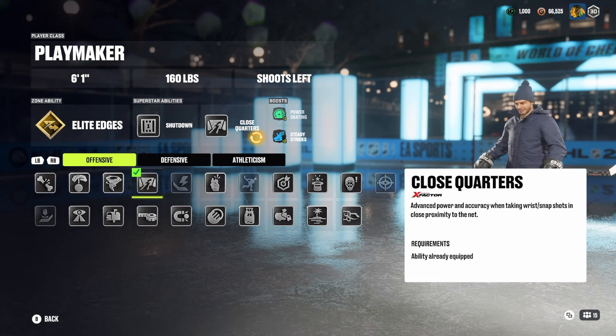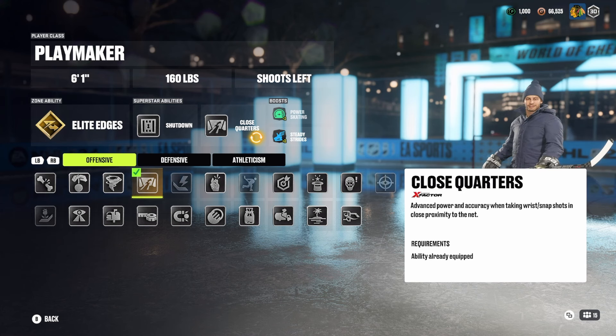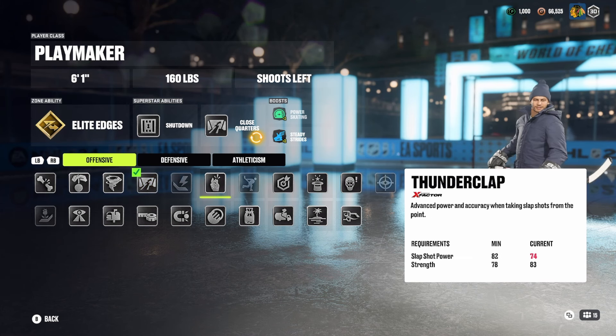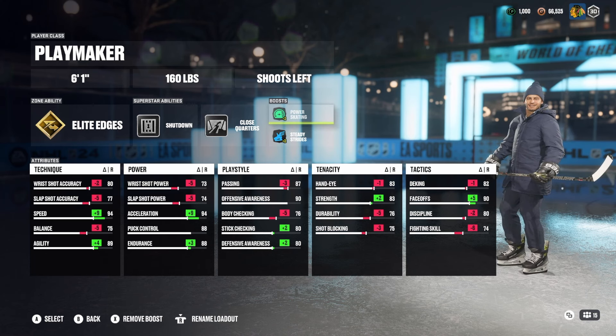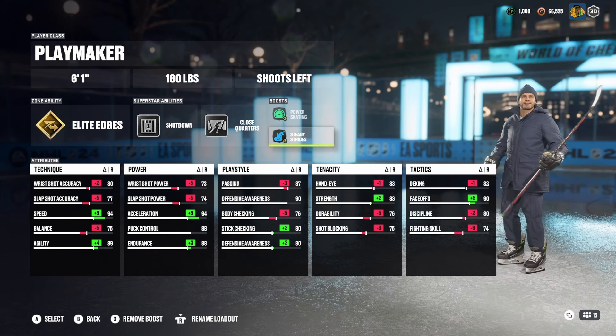I've seen Make It Snappy used by a lot of LG players, but staying in front of the net a lot as a center with a lot of rotations, I'm typically shooting the puck very close to the net, so Close Quarters is my go-to trait. But you can substitute this for any shooting trait you want.